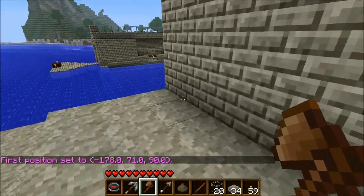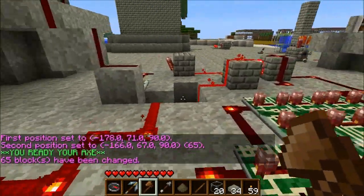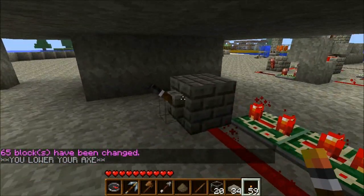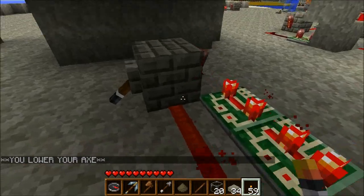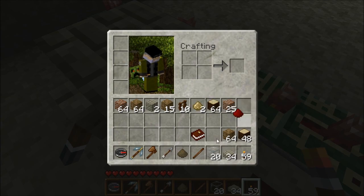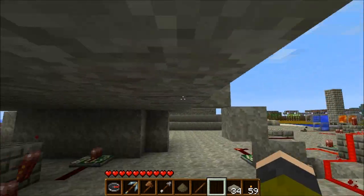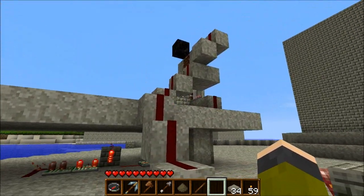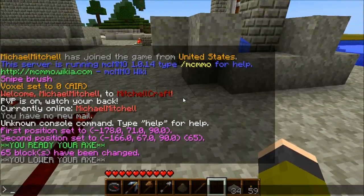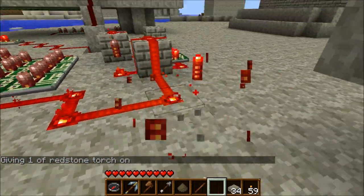Here is the device down here. It has a little repeater here — you can turn that off and on. That will start it up, start pushing this cobblestone up. You'll want to start up this mechanism when the server restarts because it kind of screws everything up.